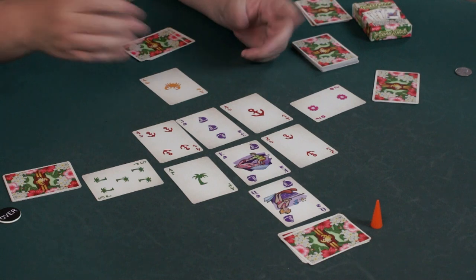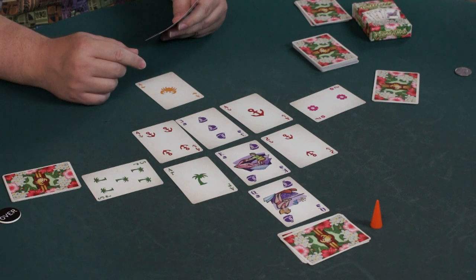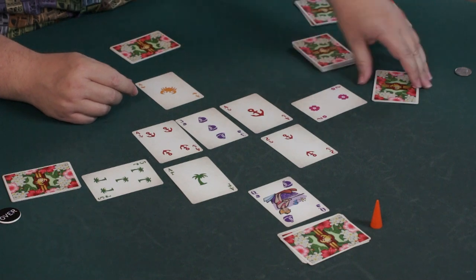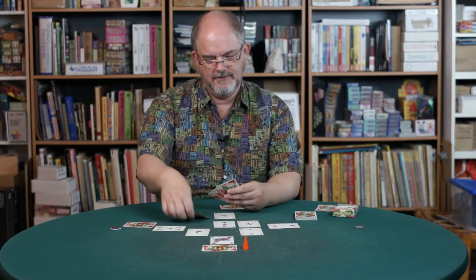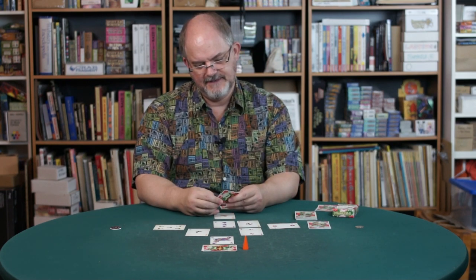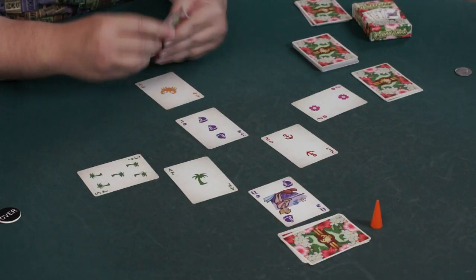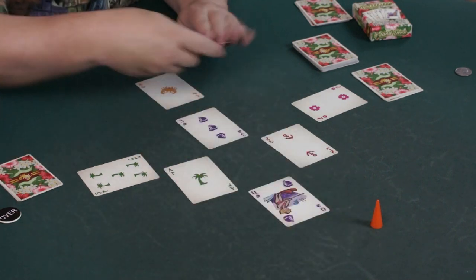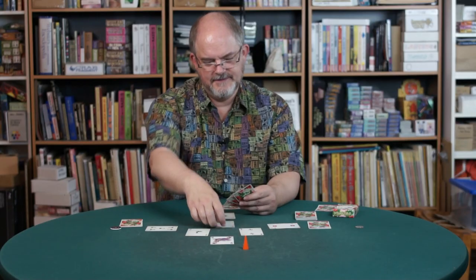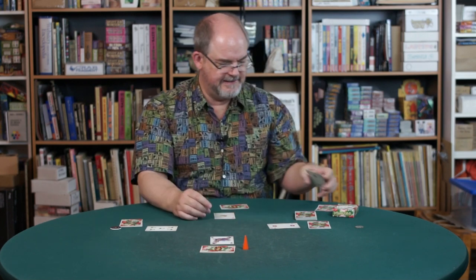The first card is the ace. The ace is going to pick up the card from the center that does him the most good, and it's going to be this king. Next is the deuce — the deuce wants to pick up the four. Next is the five, which would like something that's gone now, so the over button is just going to pick up this ace. The queen is last among these cards, and the orange cone is going to pick up this three. The last two cards in the center get thrown away, and we deal out six more.